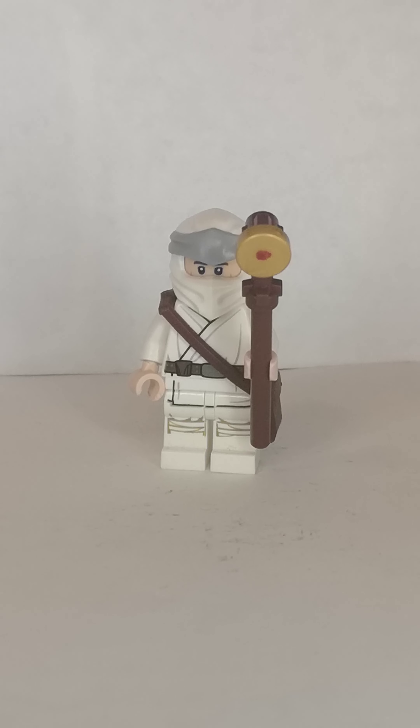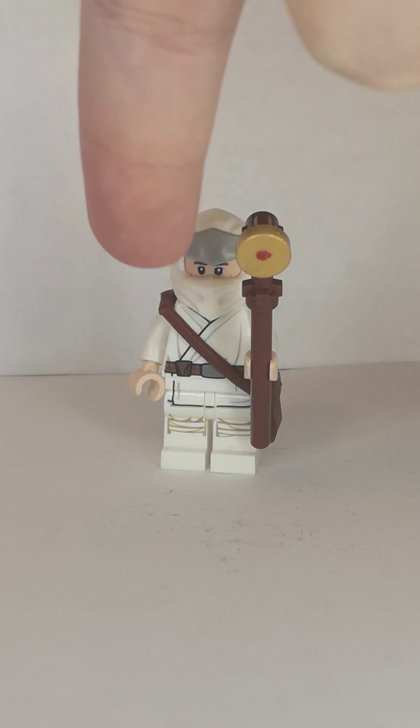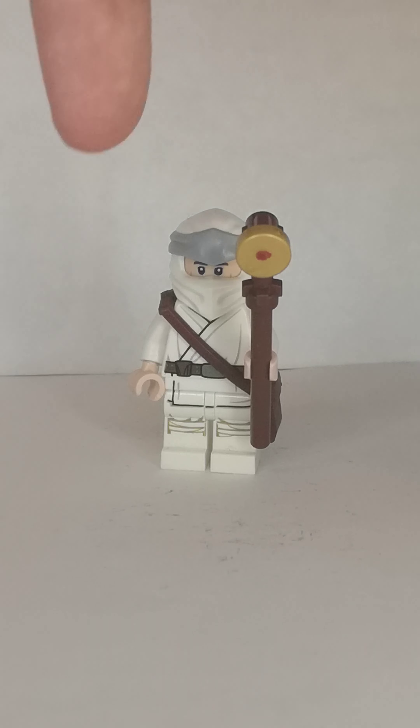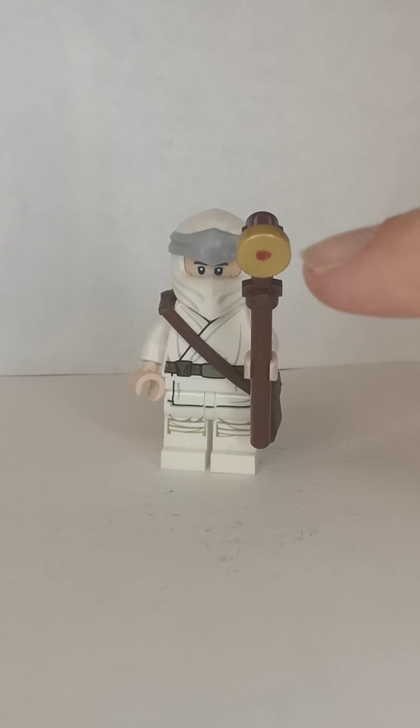Next one is the desert version of Indiana Jones. The bandana and mask piece are from the LEGO Ninjago sets. The head is from Han Solo that I just mentioned. The torso and legs are from Luke Skywalker. I also gave him the back piece, built using a pole, a lightsaber tube, and a gold smooth stud. I used a red sharpie to represent the diamond.